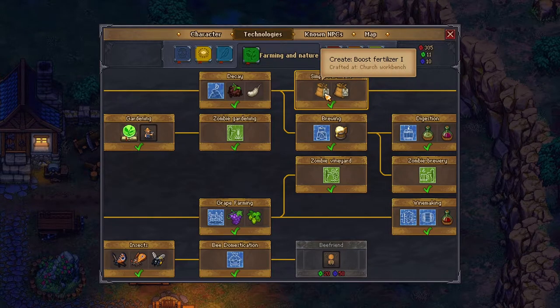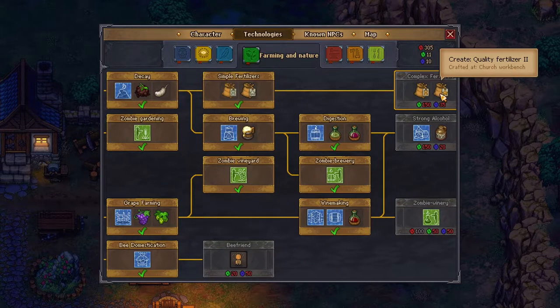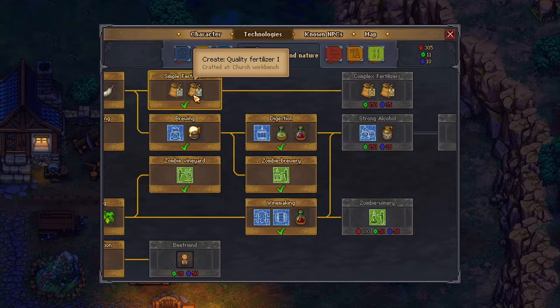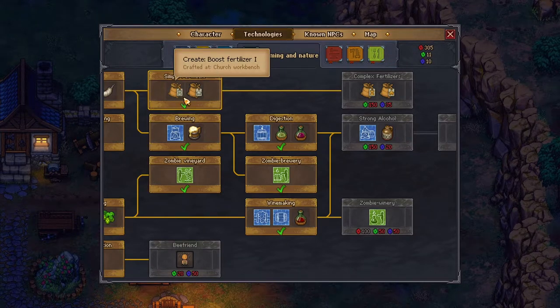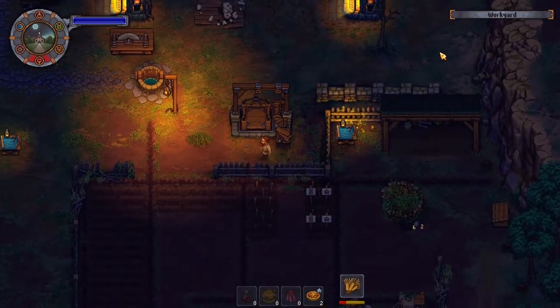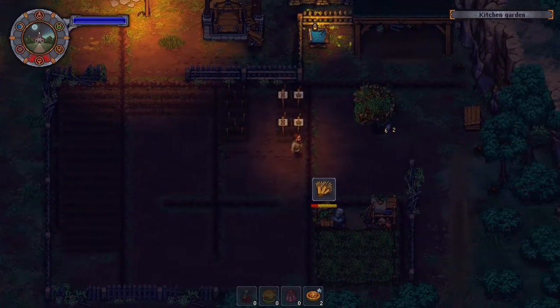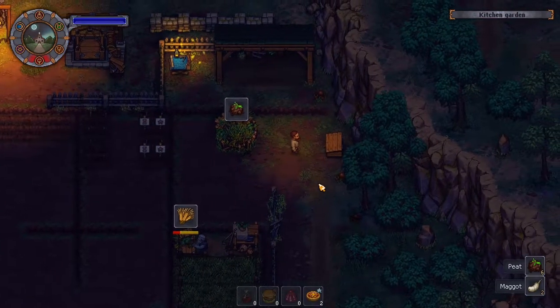Church workbench. Workbench. I need this one — 150 green. I don't want boost. So what I think we're going to need to do is come down here and get this going again so we can get more fertilizer.